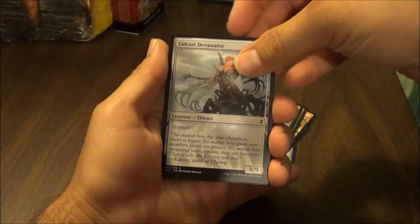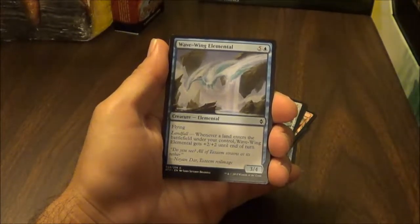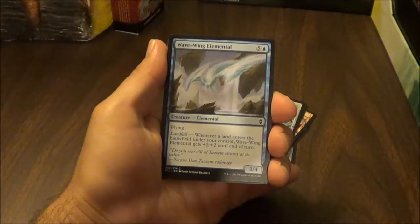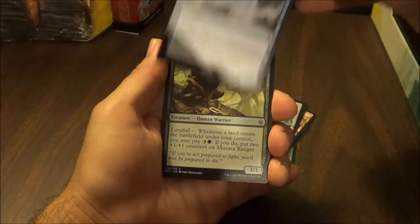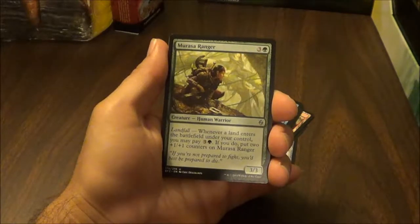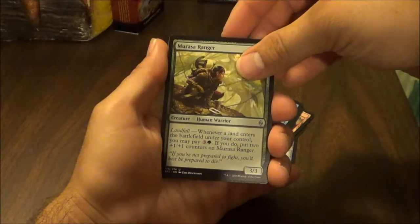Reclaiming Vines: destroy target artifact, enchantment, or land. Stonehaven Medic: pay one and tap, you gain one life. Kozilek's Sentinel: devoid, whenever you cast a colorless spell, Kozilek's Sentinel gets plus one attack until end of turn.